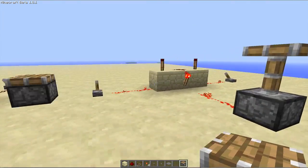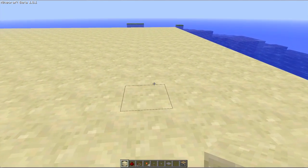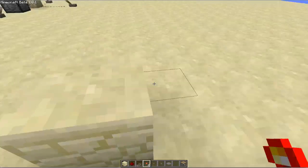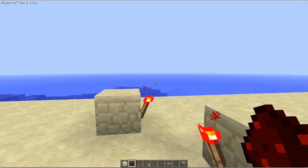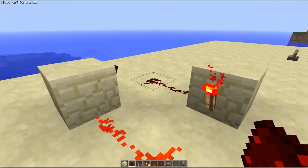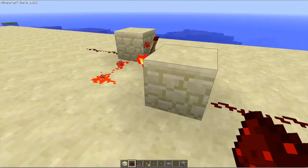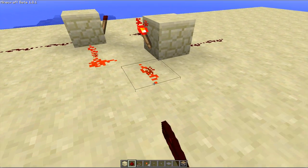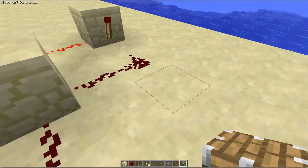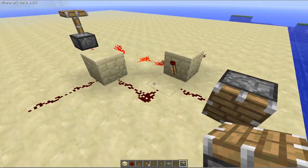For the RS NOR latch, you put one block, skip a space, and put one block going diagonal. Place one torch on one side and one torch on the other so they're almost parallel. Connect your redstone, which should turn one off, and then your inputs go in here and your outputs come out from pretty much anywhere — say here would be an output and here would be another output.